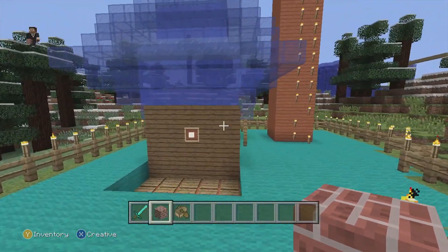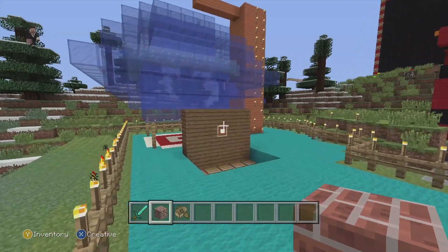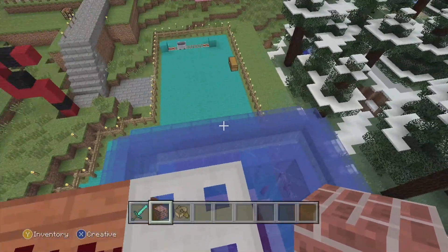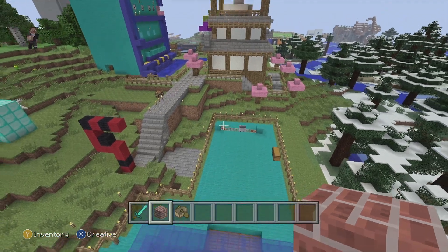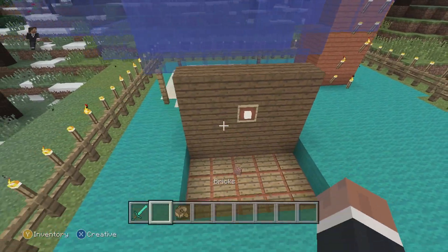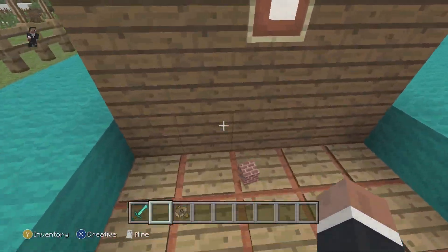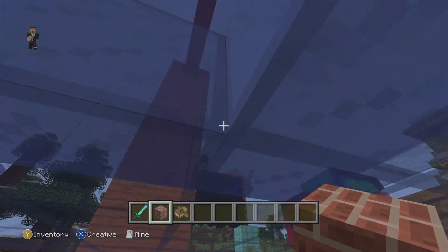Then we come to this amazing dunk tank. Basically someone stands up here, and from that minecart you have to shoot arrows at the little painting. The painting falls down — just like with the bricks — the platform retracts and you get dunked into the water, though you can get out pretty easily.